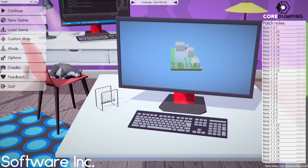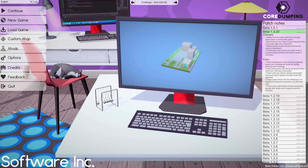Hi, this is Light, and I hope everyone is staying safe. We're back with Software Inc.'s beta 1 play and learn series. Today we're going to be reviewing some updates in beta 1.3.20.